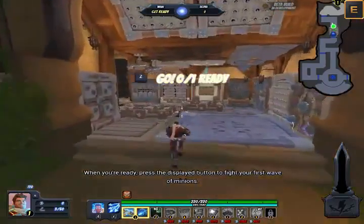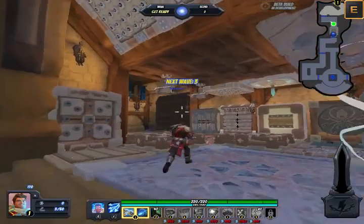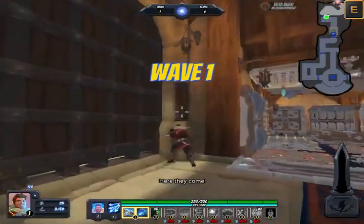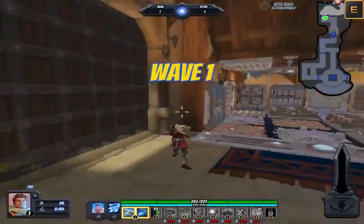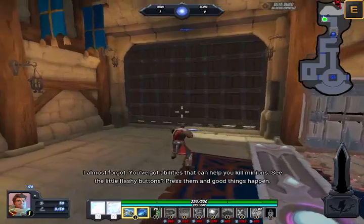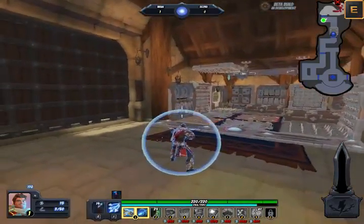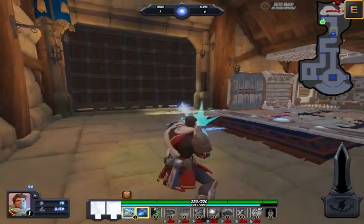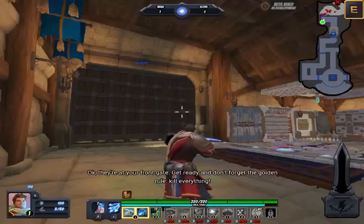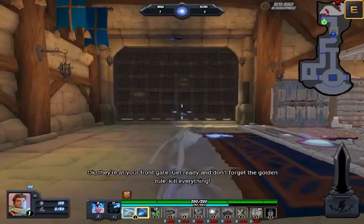Click on the guardian card to place it. Great — these big guys kill tons of orcs. When you're ready, press the displayed button to fight your first wave of minions. Almost forgot — you've got abilities that can help you kill minions. See the little flashy buttons? Press them and good things happen. Okay, they're at your front gate — get ready, and don't forget the golden rule: kill everything.